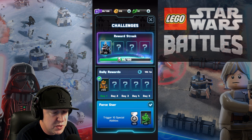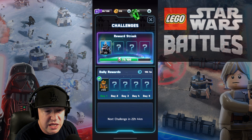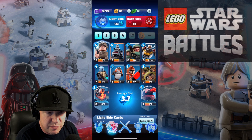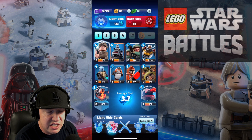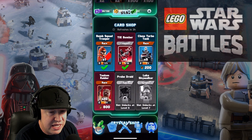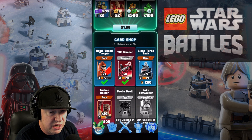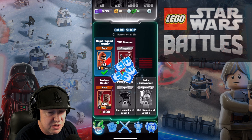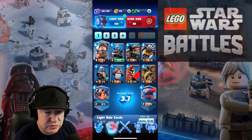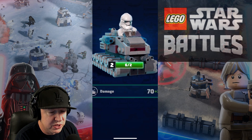I unlocked an achievement - Force Use: trigger ten special abilities. Loving the crystals. I can definitely unlock more cards. There's my roster with light side and dark side, and then I've got a shop where I can buy things and upgrade them. I'm gonna do the clone turbo tank - I'll pay some credits and upgrade it. It only attacks buildings, so that's good for a slow push.